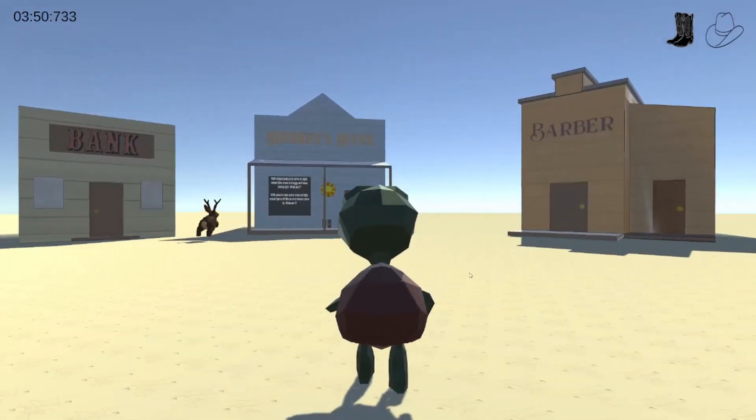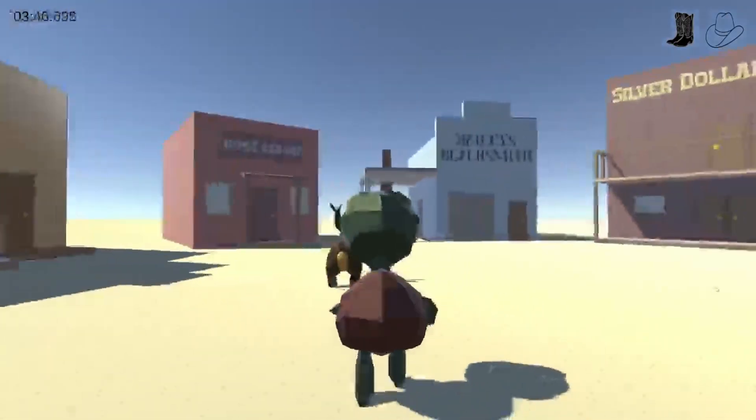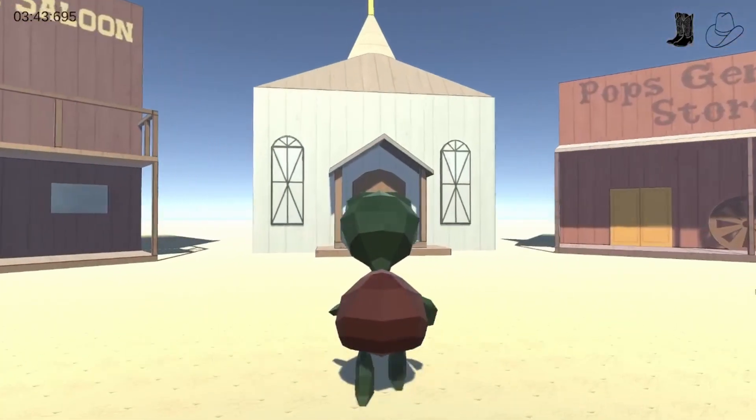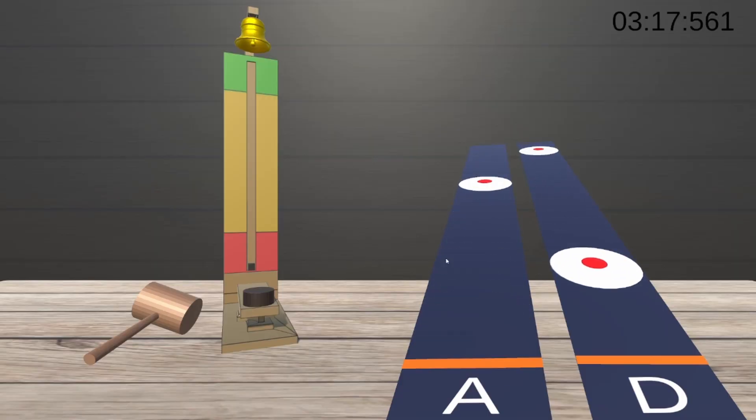Yeah, that's right. That was tough, wasn't it? Well, lucky for you, we got one more minigame that just might make that a little bit easier. If you go to the building that the second riddle described, then you'll find the second minigame.